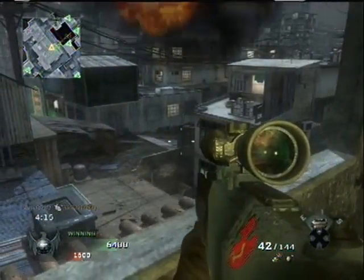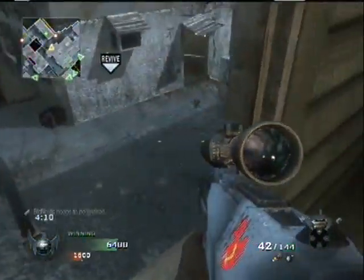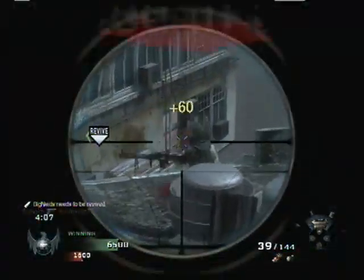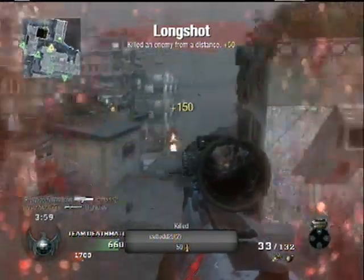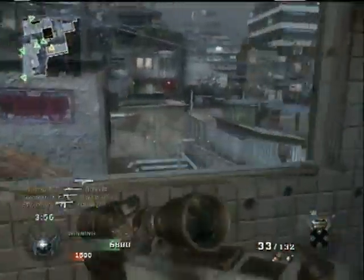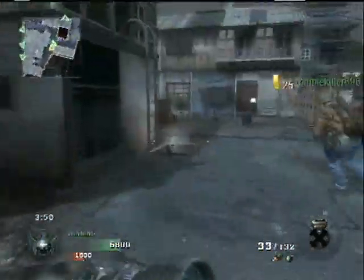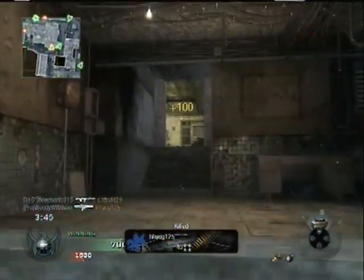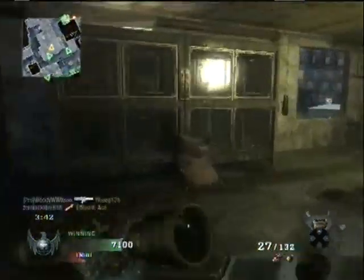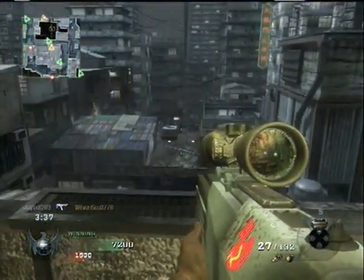Still running the same killstreaks: care package, attack chopper, and chopper gunner. I'm thinking on this map I'm going to start running the B-52, with as many people being able to hide in buildings as possible — I think that'd be a good killstreak for this map. Maybe get them out in the open. Maybe start running a 7, 8, 9 kill setting. Right now the team's in a pretty big lead. You can see that guy rush that building expecting me to be in there, and luckily for me — unfortunately for him — I wasn't.